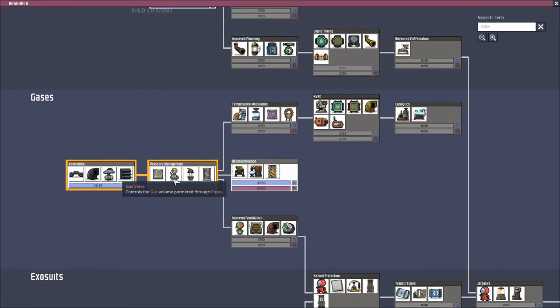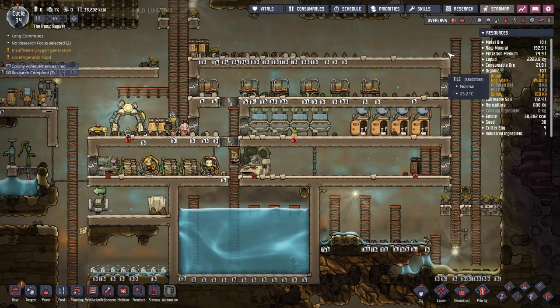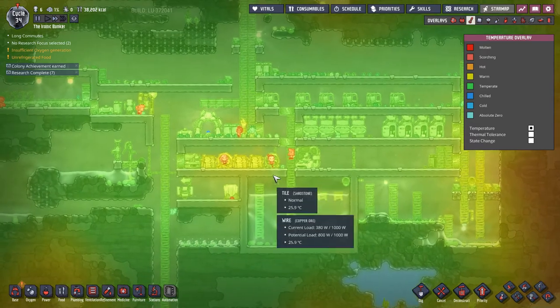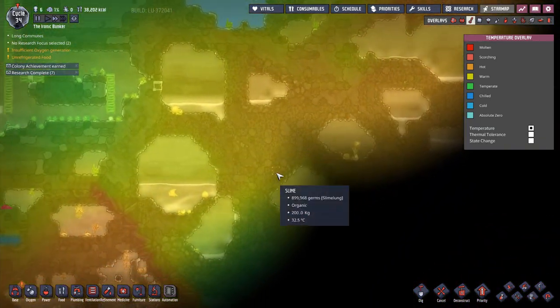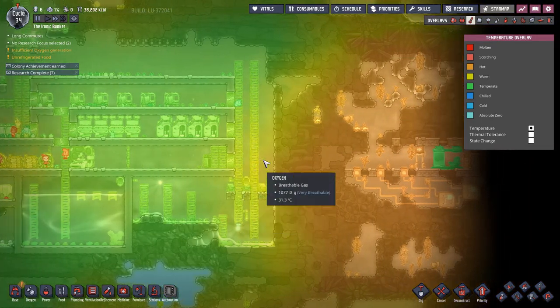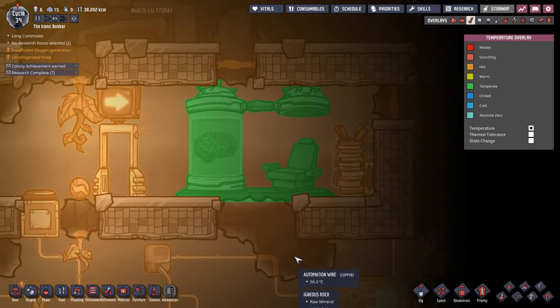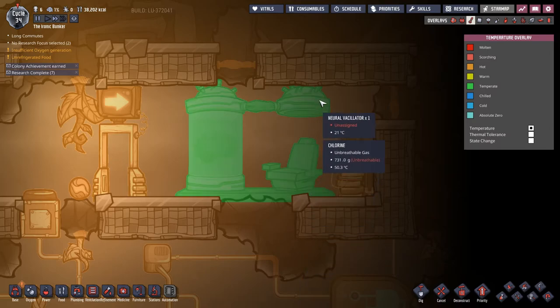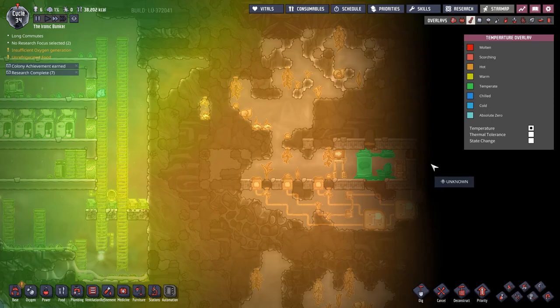We've already got decontamination. Mechanized airlock — awesome, but not something I'm even remotely close to being able to utilize. Temperature modulation — here's a thing I've noticed: our base is a fine temperature right now, but all around us is warm. That seems bad. Once our base starts warming up, we're not going to have any place close by to cool things down. That looks very strange — a brain in a jar and a chair with clearly some kind of neural vacillator. I want to go over there and explore it, but this looks dangerous.